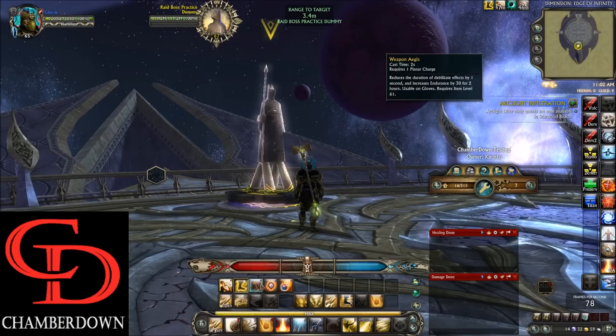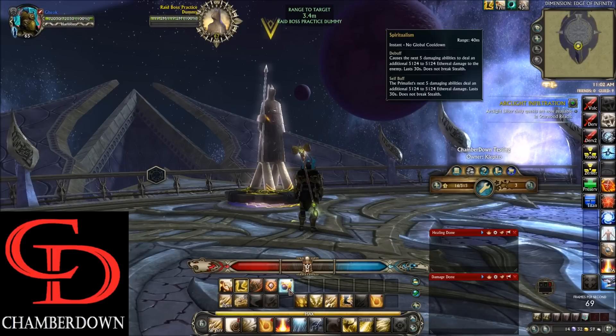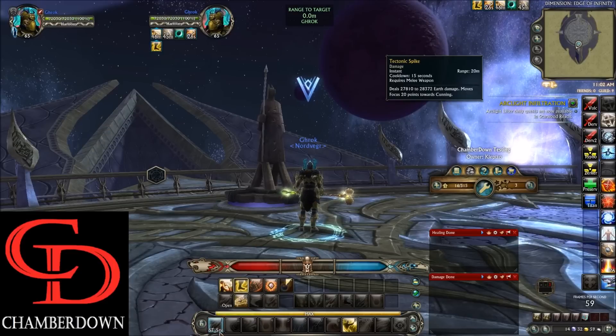Next we have Weapon Aegis, simply a Planar Attunement buff that increases your Endurance by 30%. Then we have Font of Wit, which increases your Critical Hit Chance by 7%. If you're not familiar, Primalist can only have one Font active at a time — Font of Savagery is generally your best bet, but Font of Wit is there for testing. Over one more, we have Spiritualism, which you preload on yourself before the fight; after that it's managed by your spam macro.